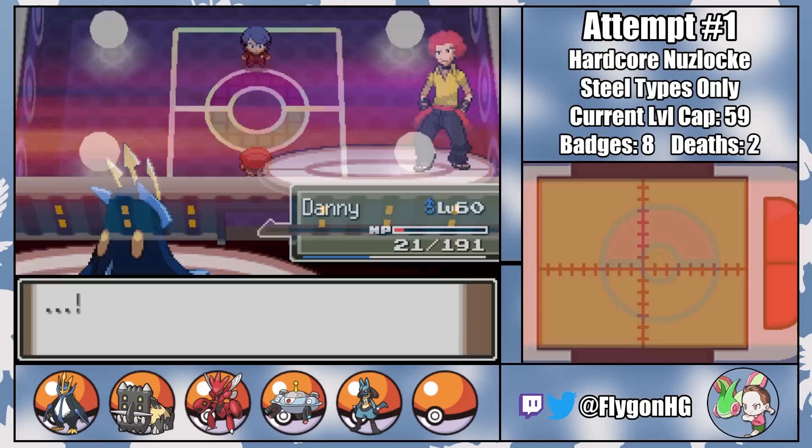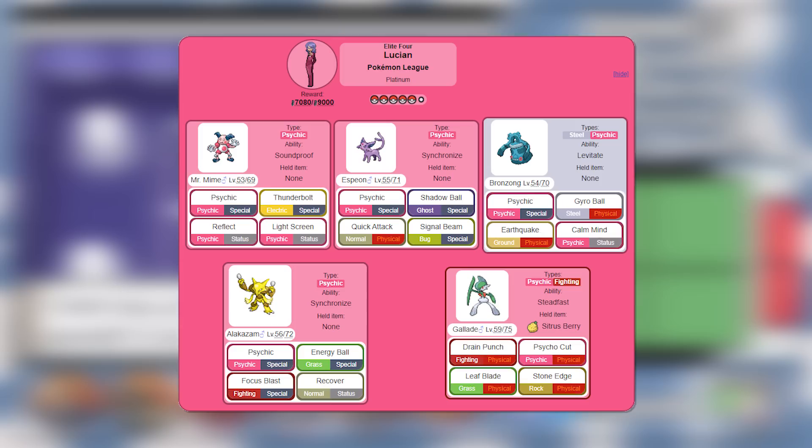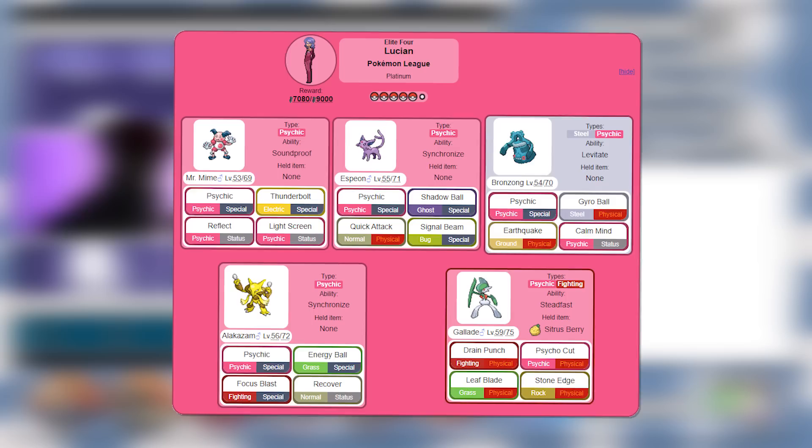Beating Flint is a massive weight off my chest, but there's really not much time to relax because Lucian is still a pretty big problem. His Psychic-types don't have an amazing matchup into Steel-types, but his Bronzong knows Earthquake, his Alakazam knows Focus Blast, and his Gallade knows Drain Punch, which all make things much trickier — especially since Linus is the only member of my team that isn't weak to Fighting-type attacks.